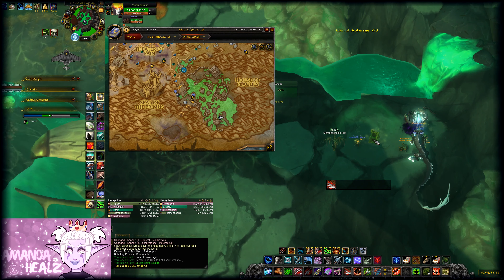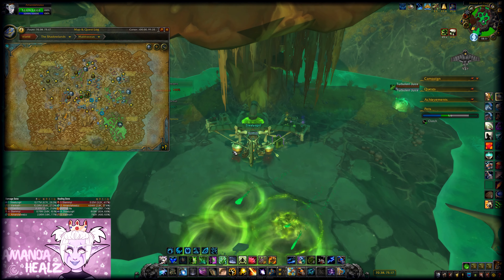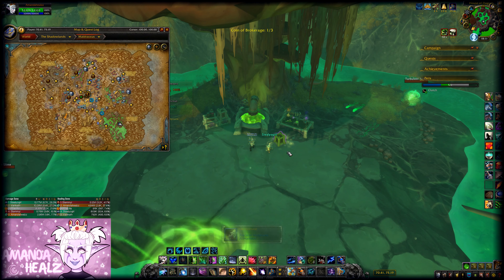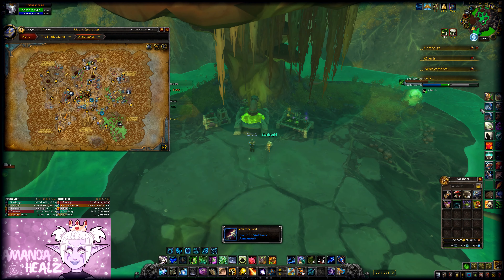This Slime-Coated Crate will be around the south area, near where the outdoor version of the Plague Fall dungeon is. Now that we can fly, they're much easier to get to than pre-flying — it was a little bit of a mission. So make sure you loot them whenever you see them up, and hopefully you will get lucky. Good luck!